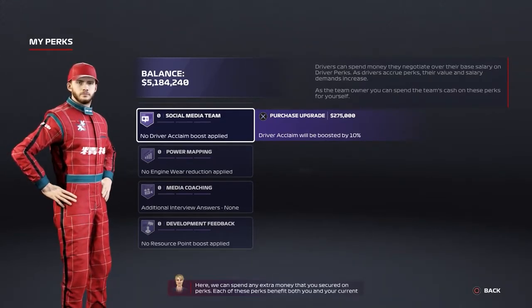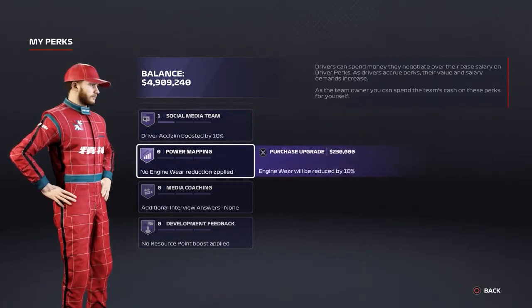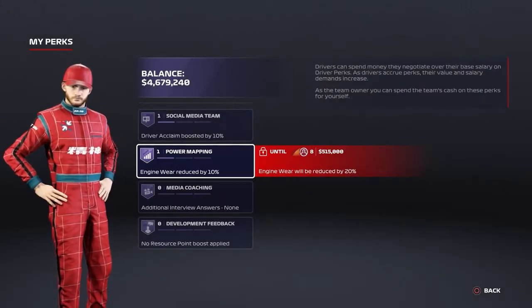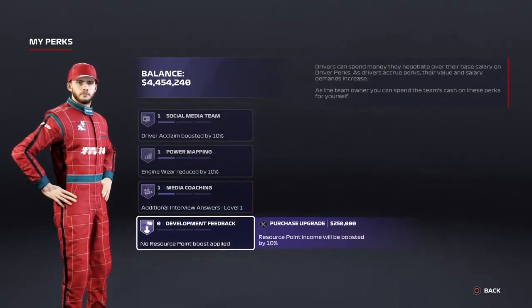In order to unlock this trophy/achievement, you will need to reach a Driver Acclaim level of 15. This can be done by getting pole positions, race wins, and fastest laps, and by answering questions in press interviews. If you're like me, you will reach Driver Acclaim level 15 by the start of your second season.